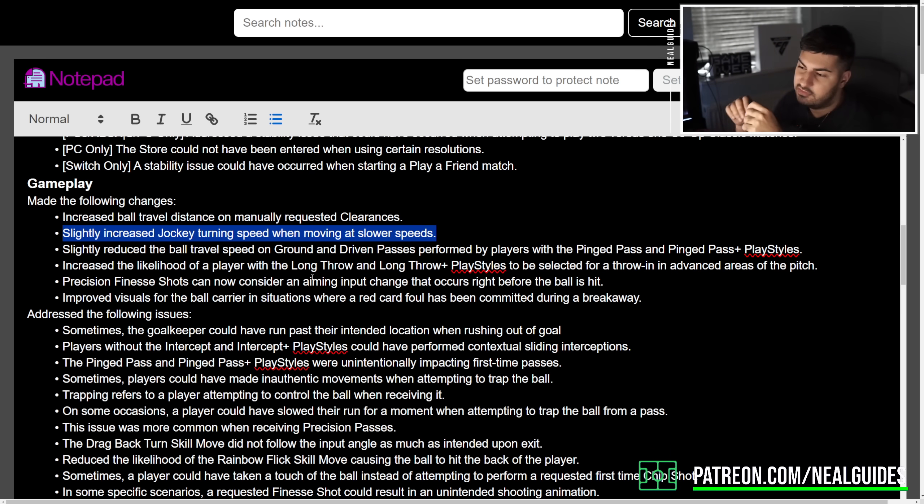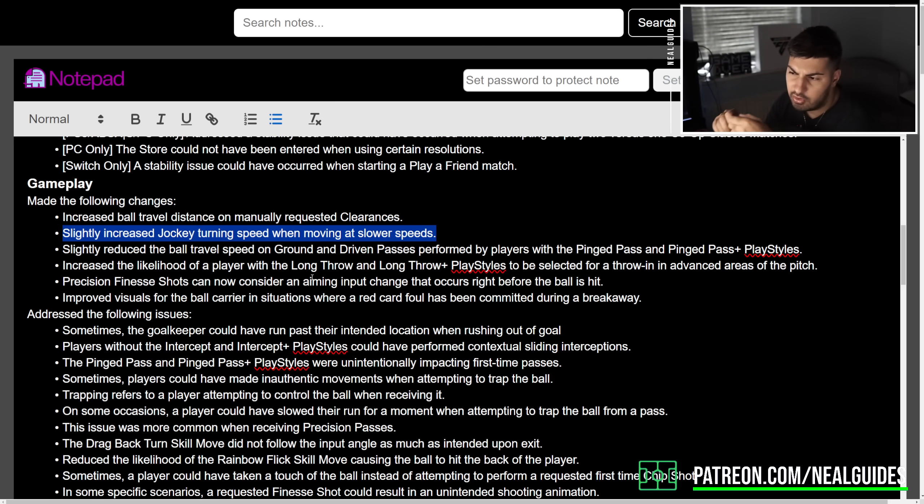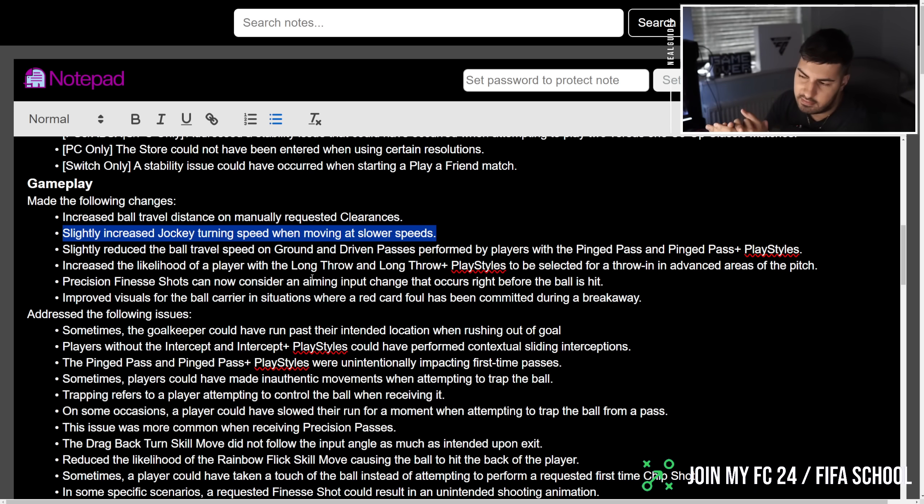This next one is a big one which I suggested yesterday — they've slightly increased jockey turning speed when moving at slower speeds. The key thing is turning speed at slower speeds. This will help those who just use the normal jockey button, though I think the game should actually continue punishing that. But it will help the average person improve their defending.